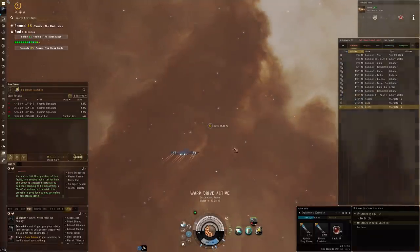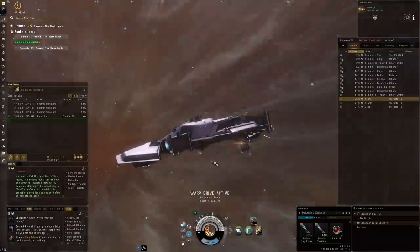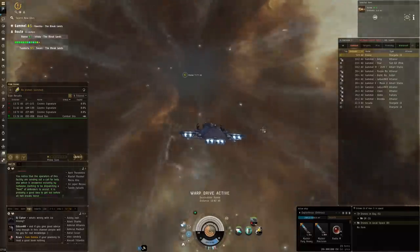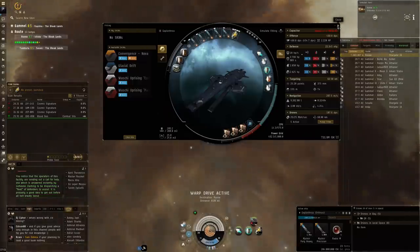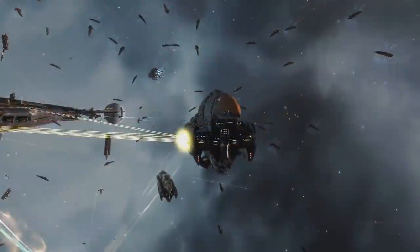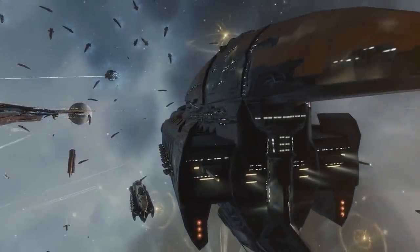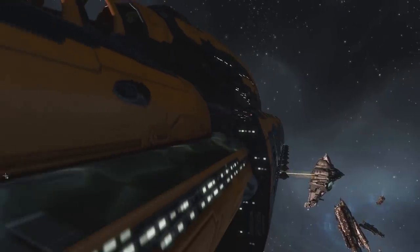I'm going to keep going with this escalation. But there you go guys — some more exploration fun in EVE Online. This was the Exploratress — as you can see it's got its strengths and its weaknesses. The fit will be down in the description of the video as well. Thank you very much for watching, and as always I'll see you next time. Bye.